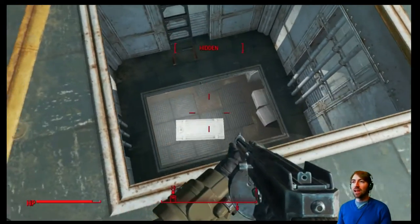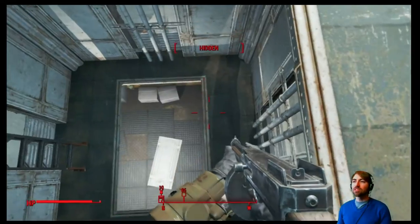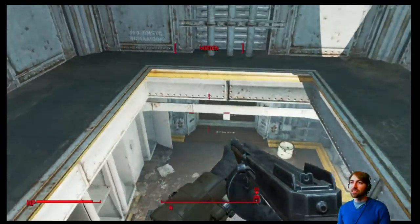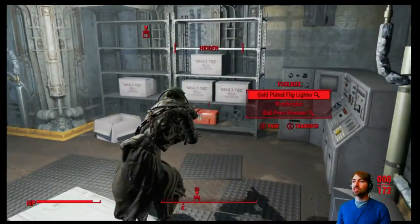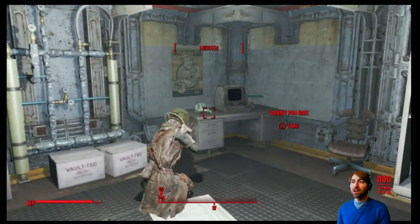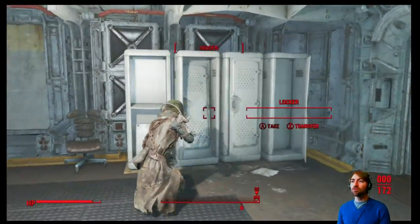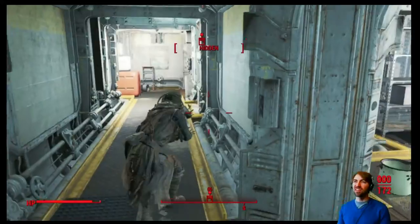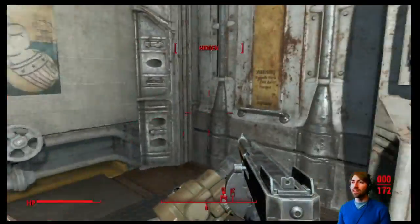We use ammunition so quickly that I've been using our weaker guns' ammo first, because hey, why not take advantage of that little extra benefit and build up on the good guns without worrying too much. That's been working really well. We've just been cutting people down to size. We've always done these missions before as a sneaking character, so coming through now as somebody who just runs and guns has been fun.